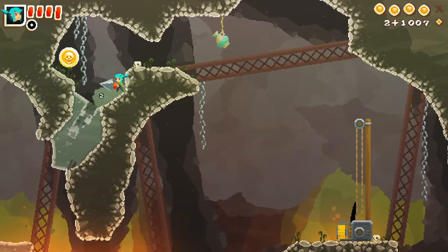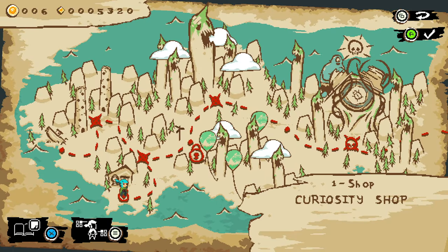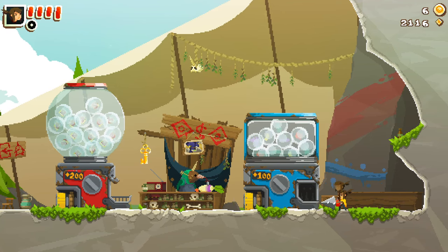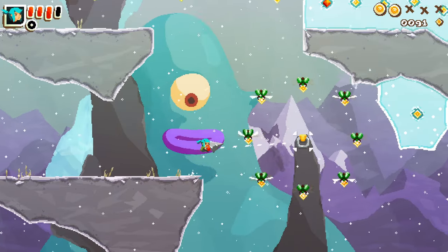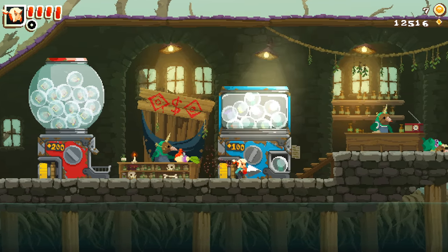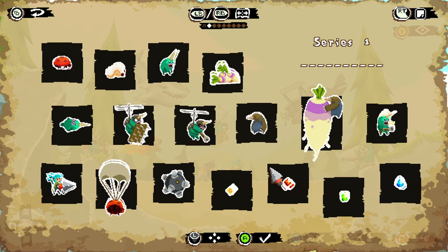You can find 5 skull coins in each level, and with these coins you can unlock hidden stages by buying gold keys for 10 coins each. You can also buy cosmetics to customize your character, or buy more sticker book pages so you have different backgrounds for your sticker collection. I was really disappointed that collecting all the jewels and gems was mainly just used to buy stickers or give you a temporary health boost. I liked the inclusion of the sticker book, but I would have loved to see more meaningful rewards for collecting everything.